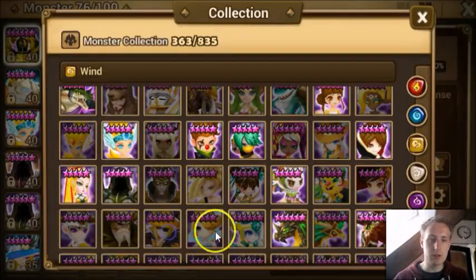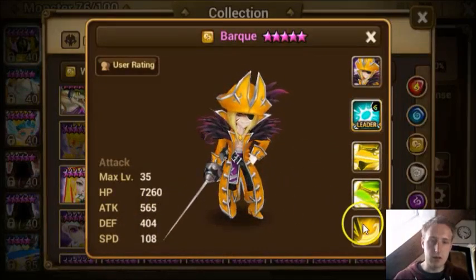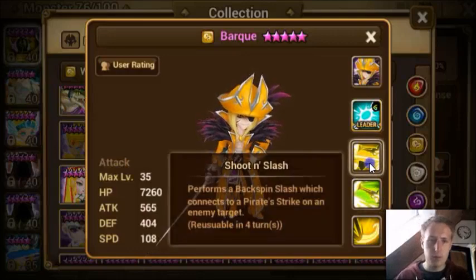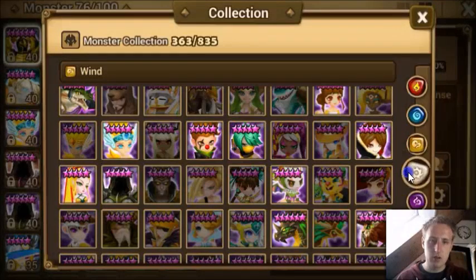He has low attack for an attack monster, same as before. Deals a powerful attack — same as before. Performs a backspin that connects to a Pyramid Strike — don't know, it's just a hard hit probably. I don't really like the wind one.